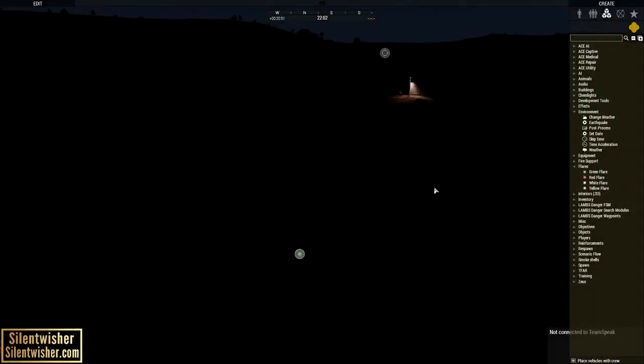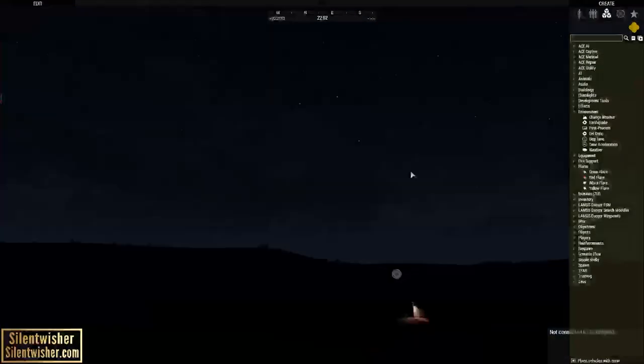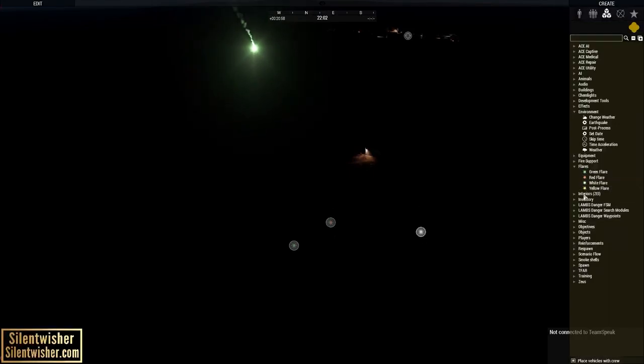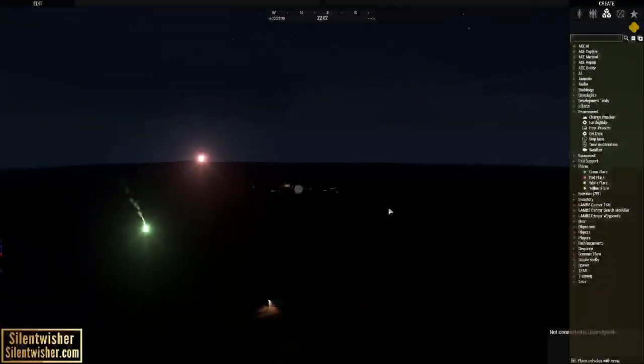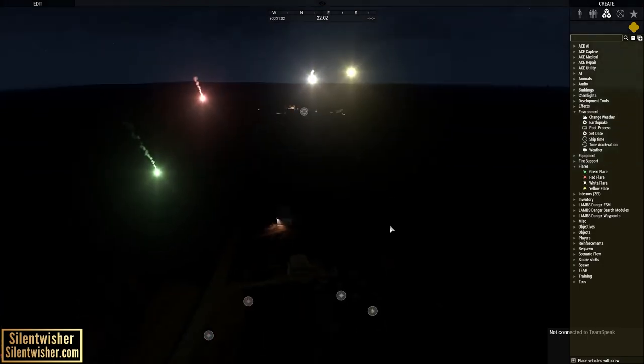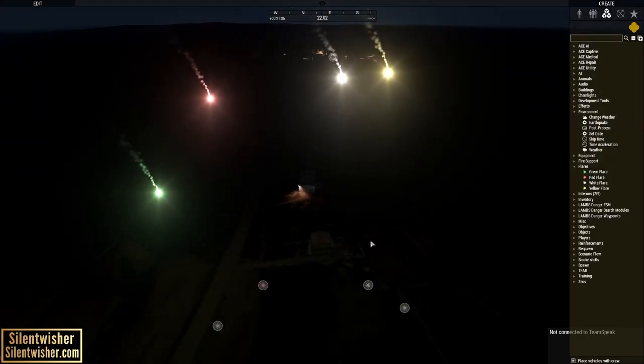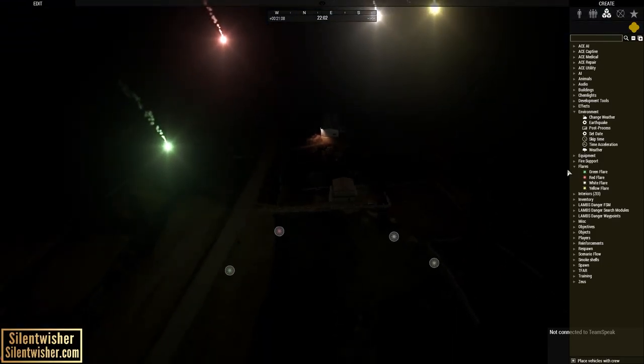We want nighttime, not daytime. Flares, when they behave, should spawn in the sky like this and then slowly float to the ground. In practice, this does not always work. Sometimes this module will not work at all, and then sometimes it will work perfectly like this. So keep that in mind.